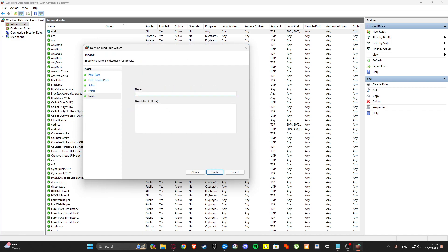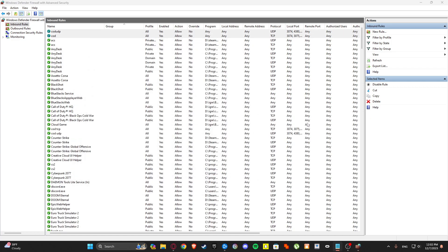Click Next, Next, Next, and name it Code UDP if you want.